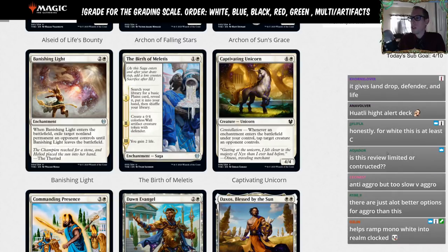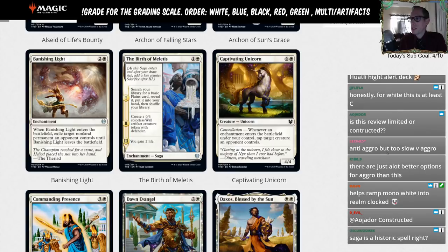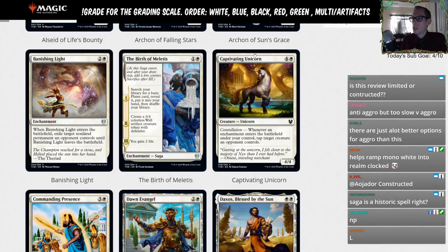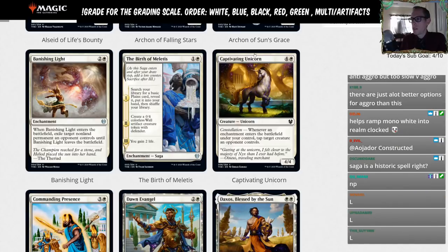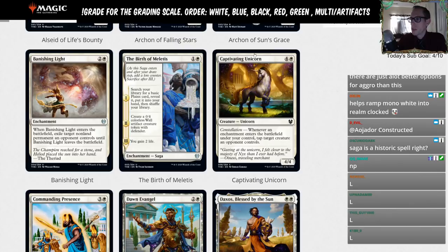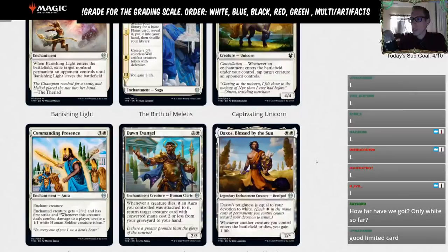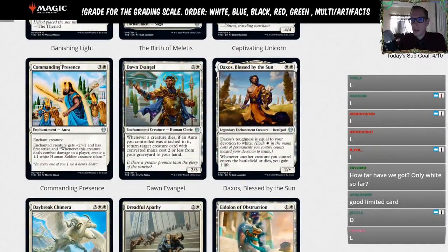Captivating Unicorn — four and a white for a 4/4 with constellation: whenever an enchantment enters the battlefield under your control, tap target creature an opponent controls. Cool art, but that's a limited card for a five-mana card. Not really for standard — L for Limited.